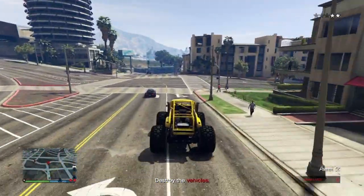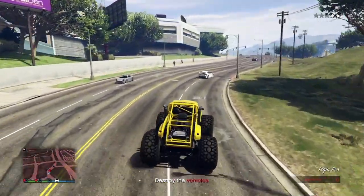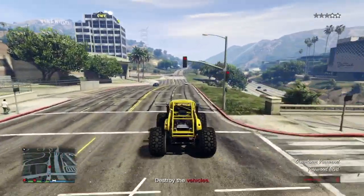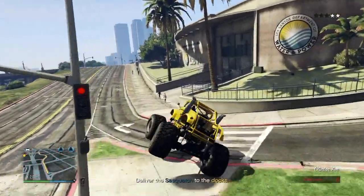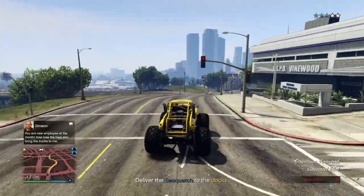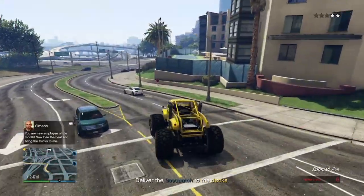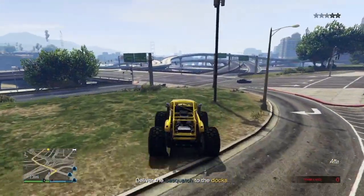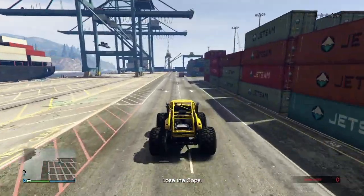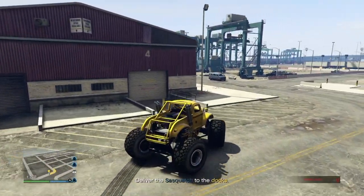Once the first round of vehicles are destroyed there will be another bunch of vehicles you'll be sent to destroy. One thing to note is to be careful not to spook the drivers, as once they get alerted their cars are actually a lot faster than the monster trucks so it will take a long time to chase them down. Once you complete the second round of vehicles you will need to lose the cops and deliver the vehicles to the port. As it is only a two star wanted level you can probably just drive to the port and you'll likely lose the cops on the way, but if not you can always lose them at the port. Once all your teammates have delivered their vehicle, the mission is complete.